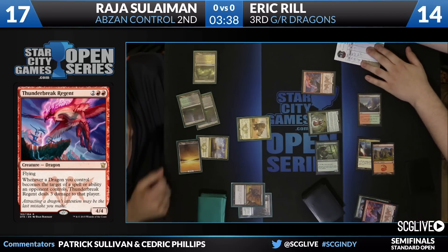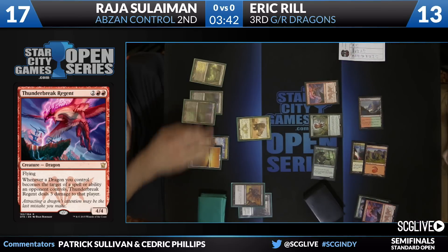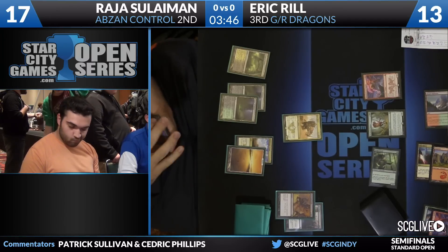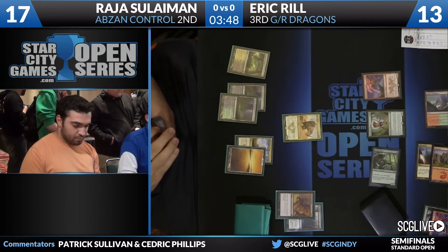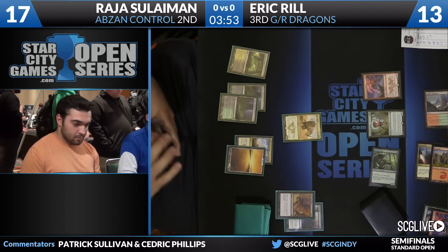In 10th place, Caleb Sherrard. This card certainly demands a removal spell. In 6th place, one player. Eric is still kind of managing the damage race with Deathmish Raptor back on defense. In 7th place, Dan Mercer. And in 8th place, we have... Another Hero's Downfall was the draw.